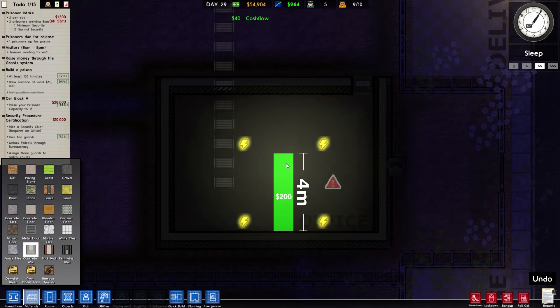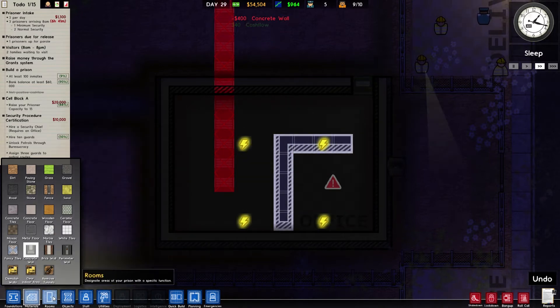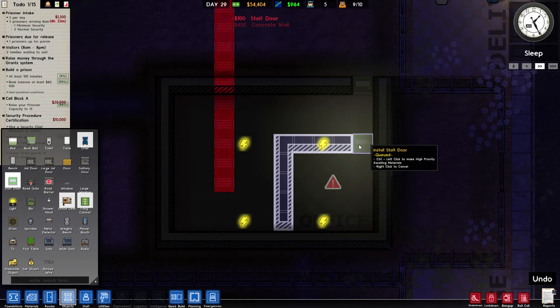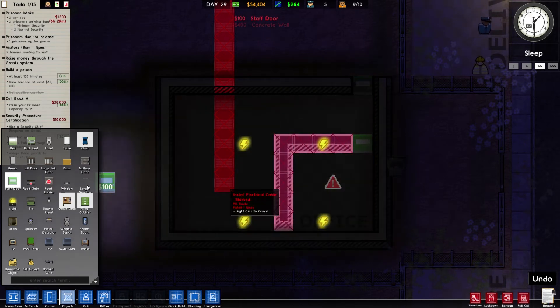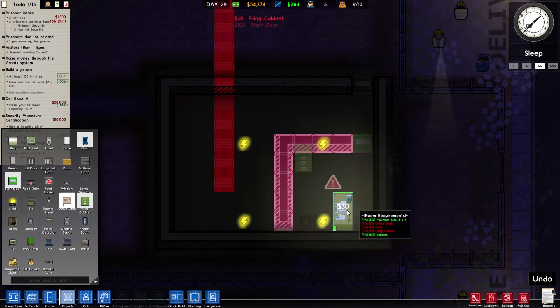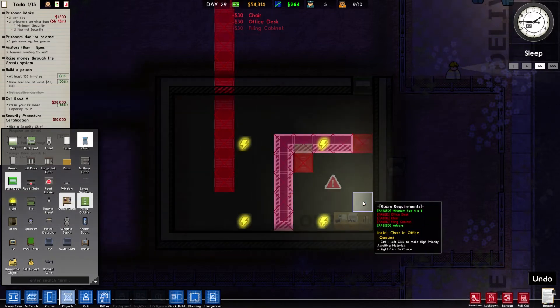Concrete - to be fair it's barely cheaper. Can barely see the outline on that. Let's do it as that. Staff door. I need a filing cabinet - put that at the top. Desk, desk, add a chair. Excellent.